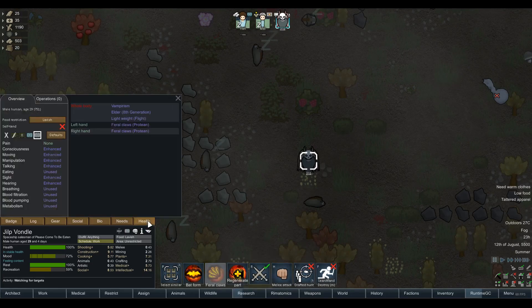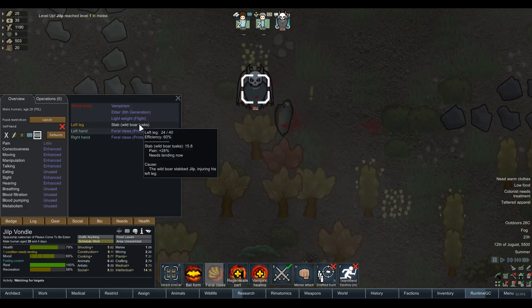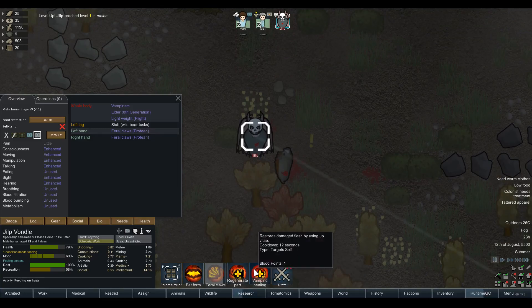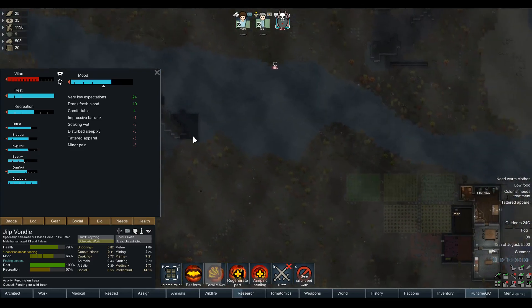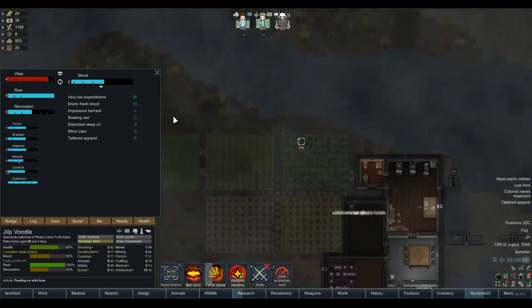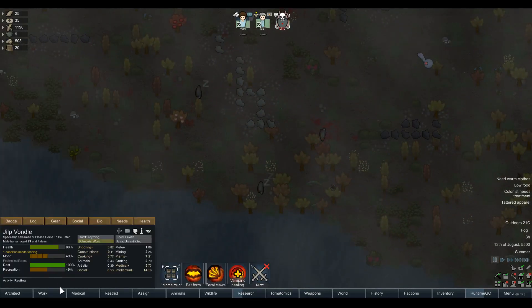Has Julp got a good shooting? 5.82. I still think the claws are better, so let's squad him up and do some manual melee hunting. Julp has those abilities - we might actually use them. Regenerate part: restores a limb or body part lost in combat - and it's permanent. We can remove it if we want. And then we can also do vampiric healing using Vitae. If we feed on the wild boar lethally, we might as well. He went to grab some blood from it first - you could have fed on the boar and then killed it and brought it back to base.